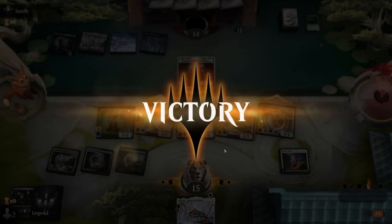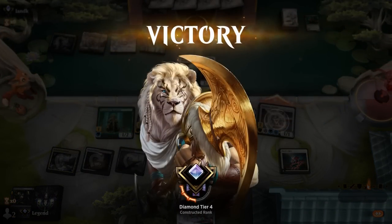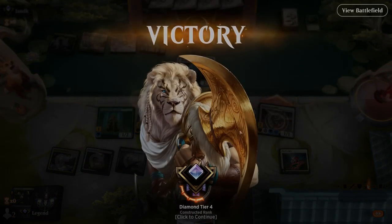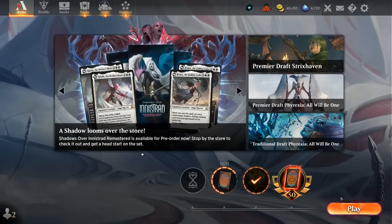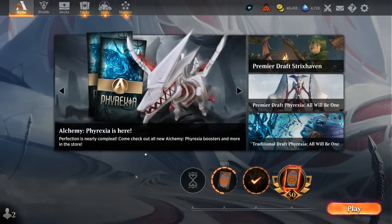So this Abzan poison deck is pretty fun to play. Games are over quite quickly, win or lose. The red matchup can be a bit of a struggle, mostly because of our own mana base, but we have the tools to win that game — especially with Skrelv's Hive giving lifelink and the many removal options between Drown and Annex Sentry, which are quite good against a red deck. I've been having fun with it. It's not the most competitive deck out there, but if you're bored of the traditional green-white versions, maybe give this Abzan build a try.